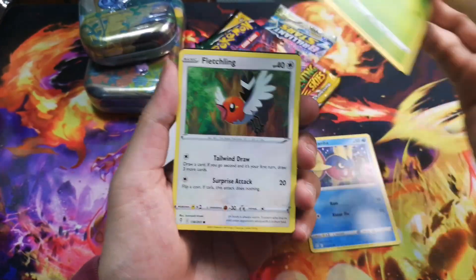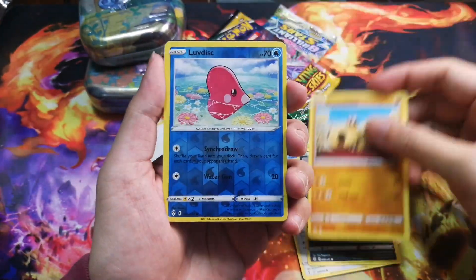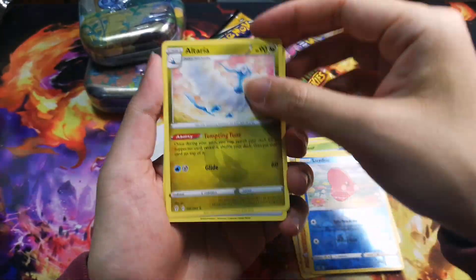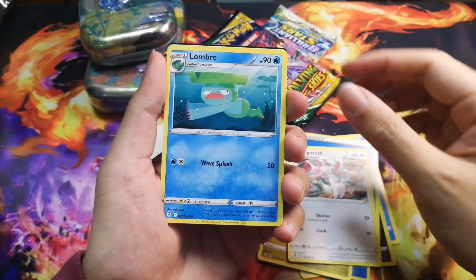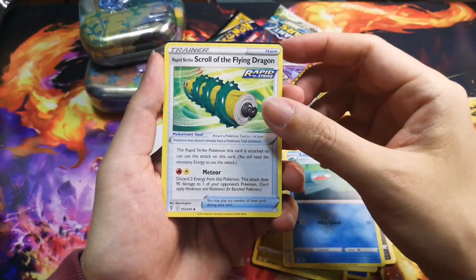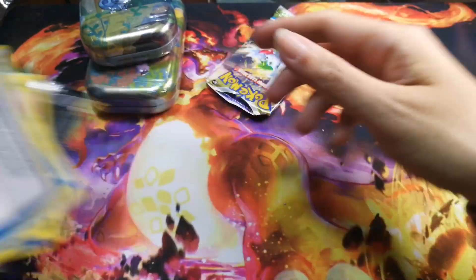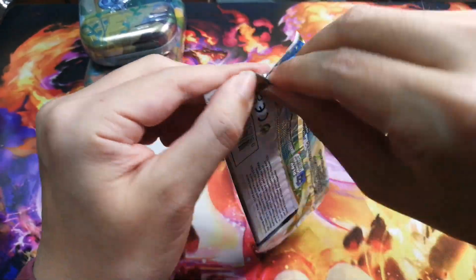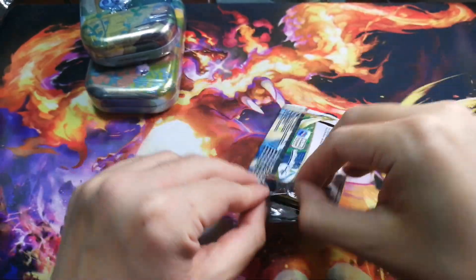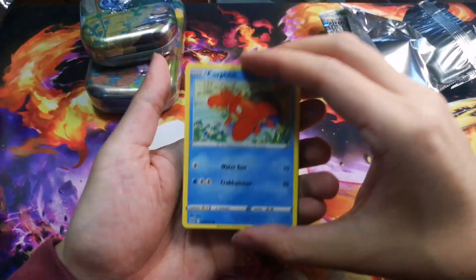From this Evolving Skies pack: Carbink, Gossifleur, Fletchling, Scraggy, Hippopotas, Luvdisc, Altaria, energy, Vigor, Combee, Rapidash, and a code card. Nothing. Brilliant Stars next — let's go!